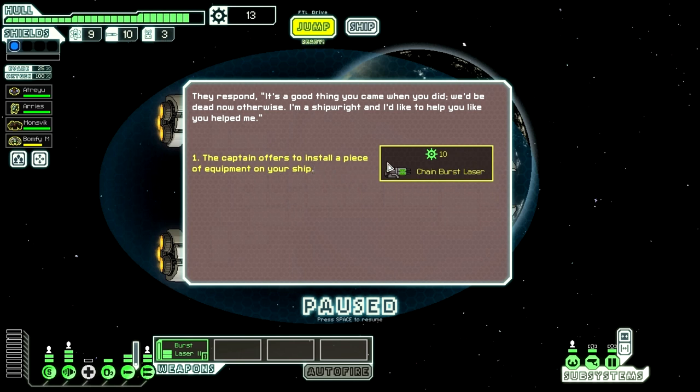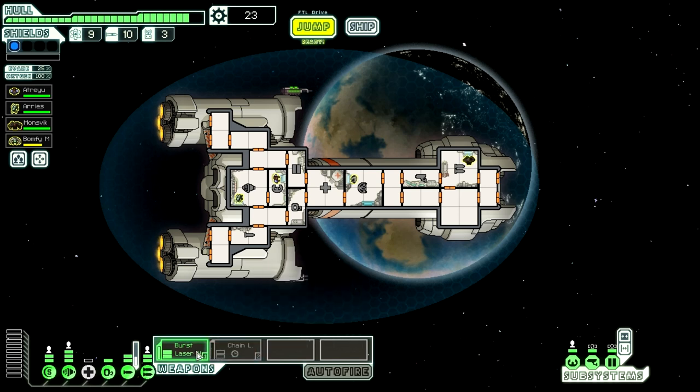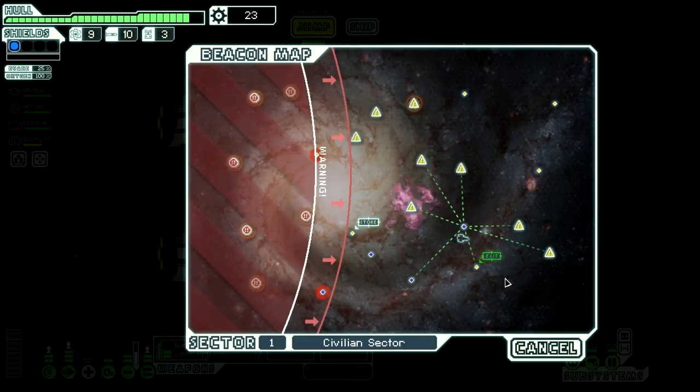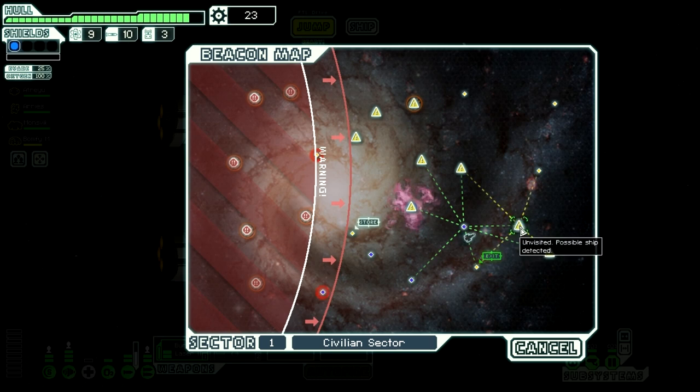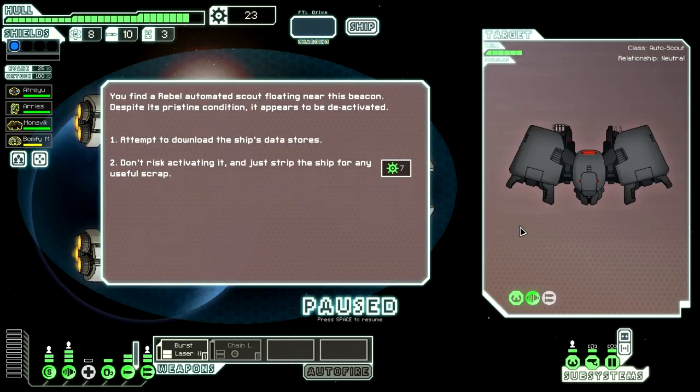We got 10 scrap, and also a chain burst laser. This is basically a weapon I stole from the other ship. The way a chain laser works is that the more you shoot it, the faster it charges. Is it better than the burst laser? Not yet, because this burst laser actually does 3 shots compared to this 2-shot chain laser. Mind you, it will start charging faster, but I think the burst laser's a little bit better for now. The beauty of it is if we get both weapons firing at once — if we get 4 weapon power, that would be really, really useful.